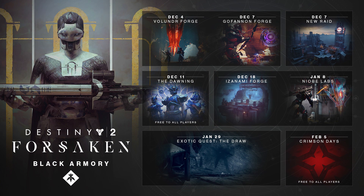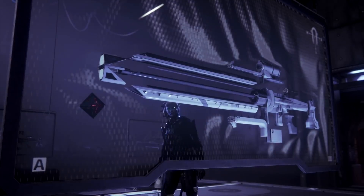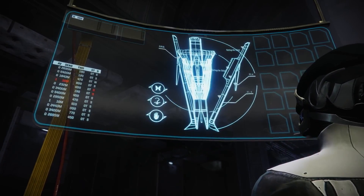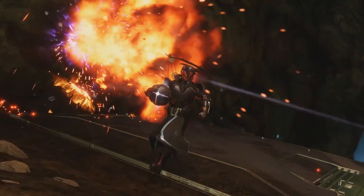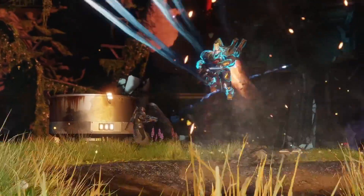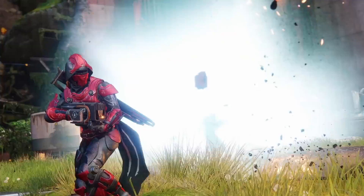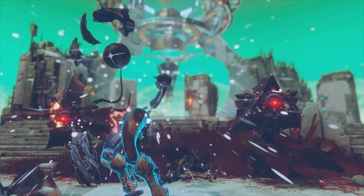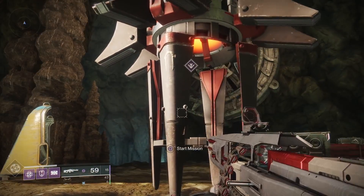What are you getting for that $10 to $12? Well, first off, you're getting the Forge. It is sort of a horde mode-based activity, matchmade with three players, and the combat is very similar to Escalation Protocol as far as pacing and chaoticness — you go in, fend off waves of enemies, and build your own weapon using components and various other items. There is an entire foundry of weapons called the Black Armory set that we're going to have access to, and that comes with a set of armor as well.